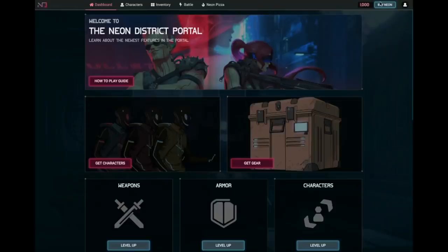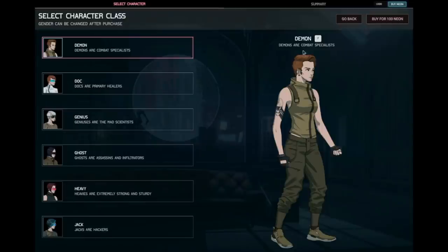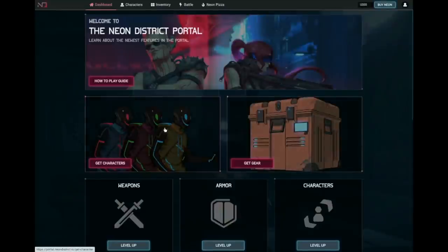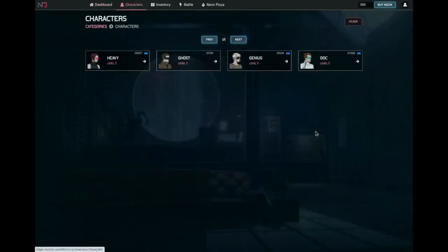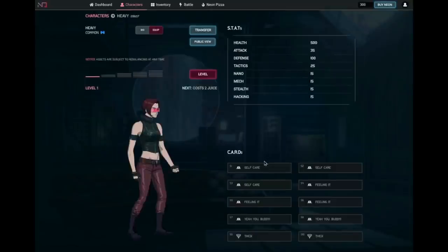The next one is Neon District. Neon District is a role-playing game, or RPG, that allows users to collect characters, gears, and crafts. Like all of the games discussed in this guide, the in-game items and characters featured on Neon District are NFTs. As such, the in-game items found on Neon District are essentially digital collectibles, and you have the right to monetize your participation by selling earned or purchased in-game assets to other players.